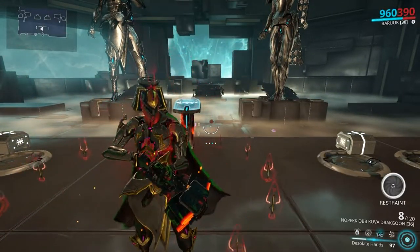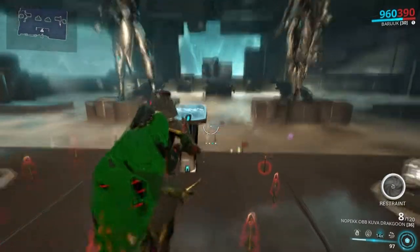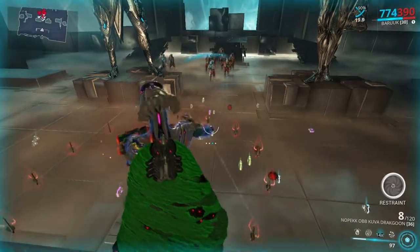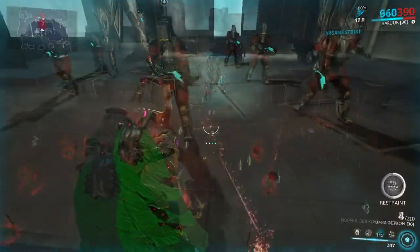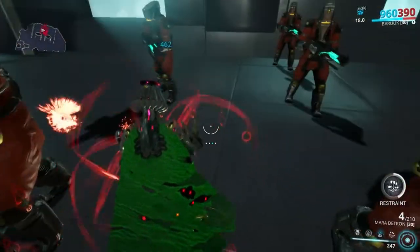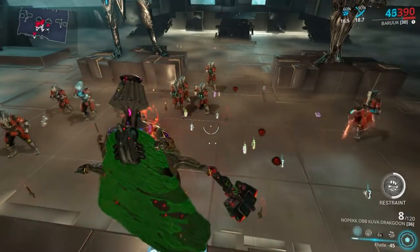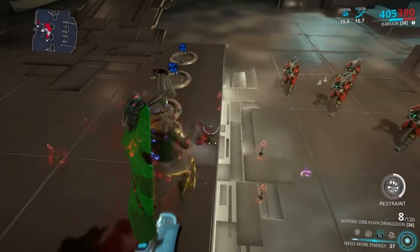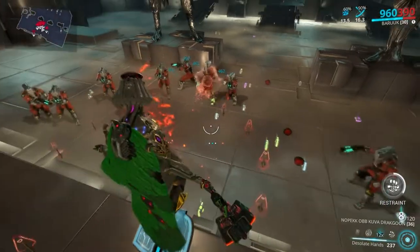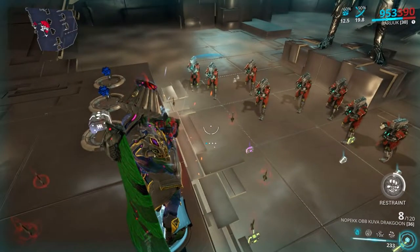Desolate Hands is a damage reduction ability with a unique mechanic. You have 8 daggers at base, each providing 10% damage reduction to both shields and health. Adding power strength gives you more daggers with no cap — with a strong build you can get 14 daggers. These daggers seek out and disarm enemies in a 6-meter radius around Baruuk with a 3-meter explosive radius, but only disarm the main target. Using your first ability while Desolate Hands is active doubles the daggers' range to 12 meters. You can also recast the ability.